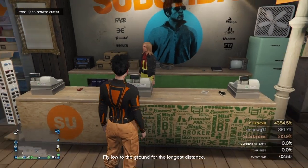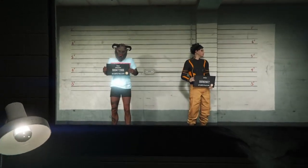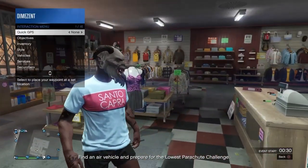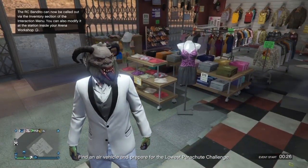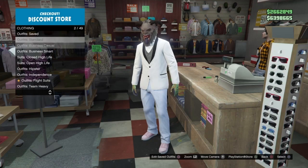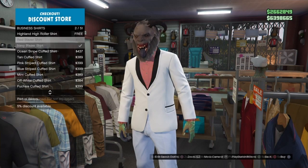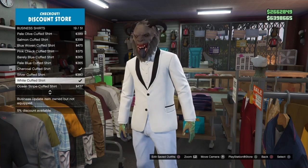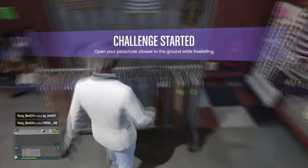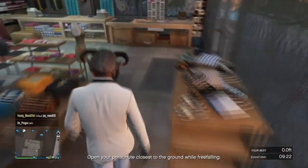Once we have that outfit saved to slot 19, overwriting the previous one, we're gonna swap back to our male character. I'm going to show you guys the second merge outfit to get the orange vest on our female character. Walk up to the front, go into outfits, go into Closed High Life, and put on the Smooth White Suit. Back out, go to tops, go into the business shirt section, and put on the white cuff shirt. Back out, go down to suit vest and put on the gray fitted suit vest. Back out, go to pants, go to fitted suit pants, and put on the blue continental pants. Finally, go to the shoe section and put on the pink plain hot tops.